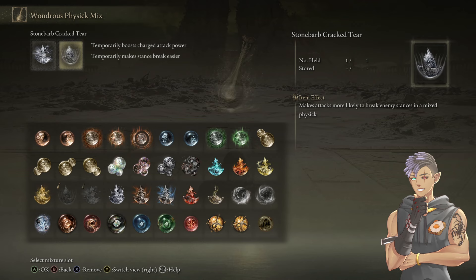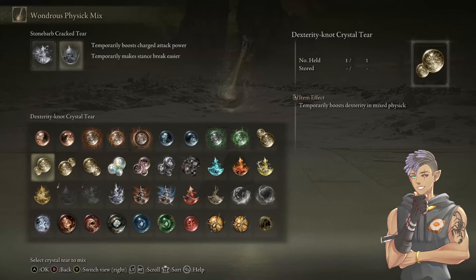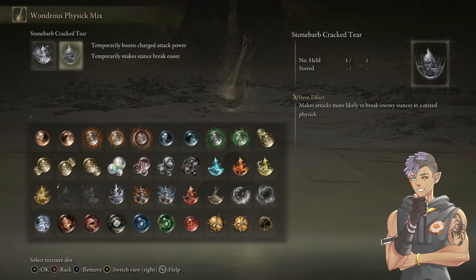Just like you saw in the beginning of the video, it is very easy to stagger every single boss, including hard ones like Bayle or a Don who have very high stances — they were getting staggered in two hits. Unfortunately, the Stone Barb Cracked Tear only lasts 30 seconds, unlike many physic tiers that last three minutes. So we actually pop the physic last after our other buffs. 30% stance damage is a lot, and because this build is so strong you can probably end the fight within 30 seconds most of the time.